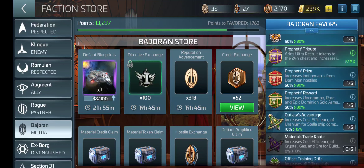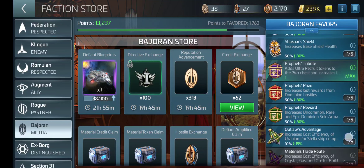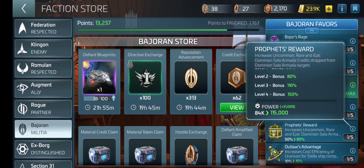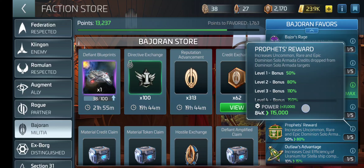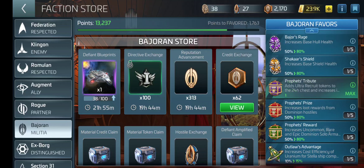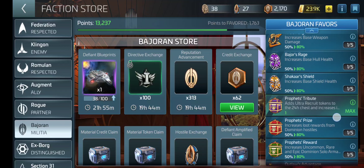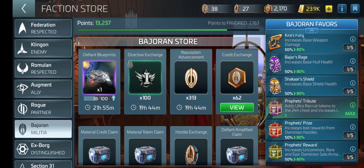Outlaw's Advantage increases the cost efficiency of Uranium for your Stella. Profits Reward increases Uncommon, Rare, and Epic Dominion Solo Armada credits. And Profits Prize increases loot rewards from Dominion Hostiles.